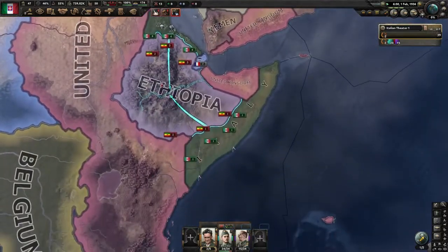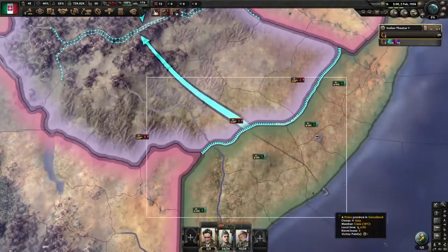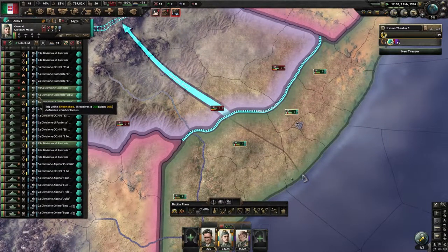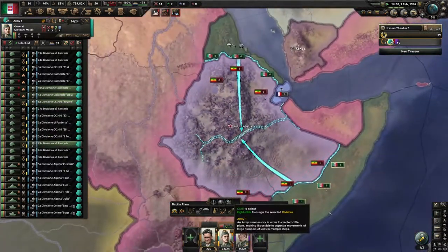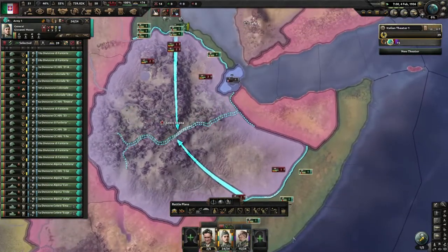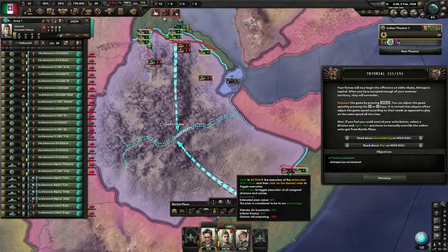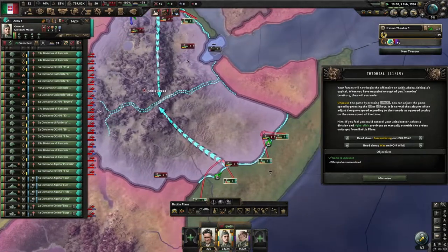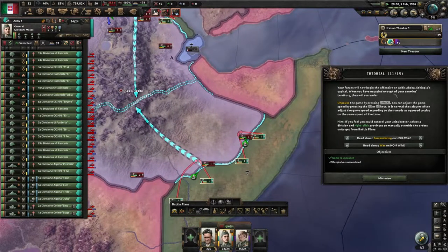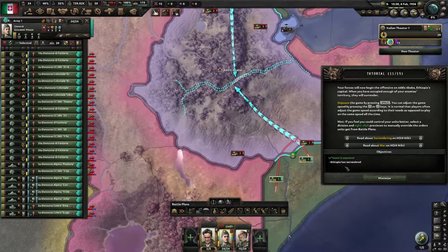Our guys on the border are ready and entrenched — they've got a 30% defensive bonus and a 36% attack bonus. Both armies are ready and gung-ho to go. I'm going to hit the go button on them. They're beginning the offensive, and when we've occupied enough territory they will surrender. The objective is: Ethiopia has surrendered.